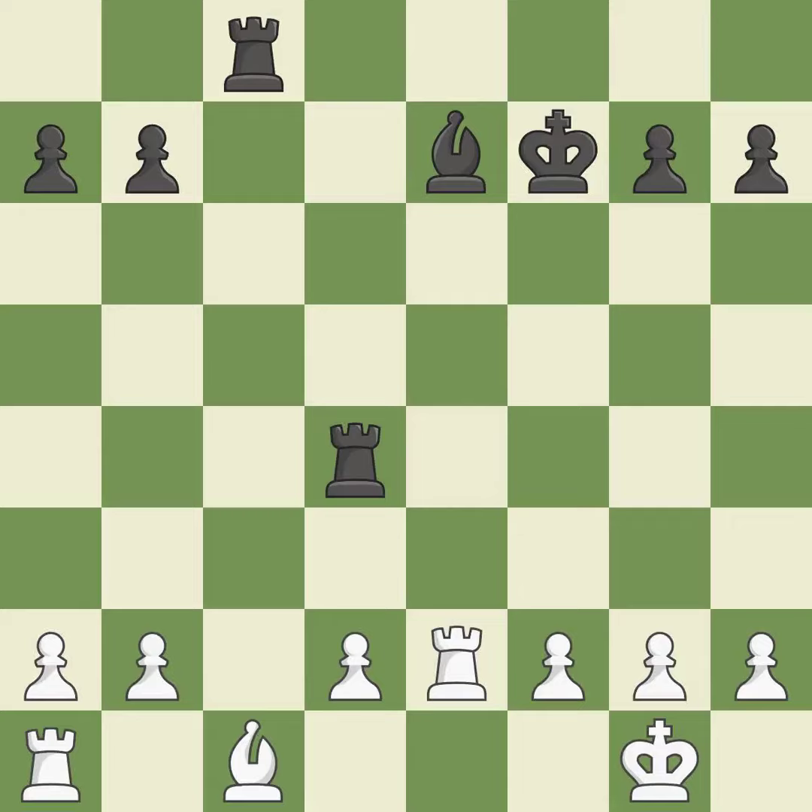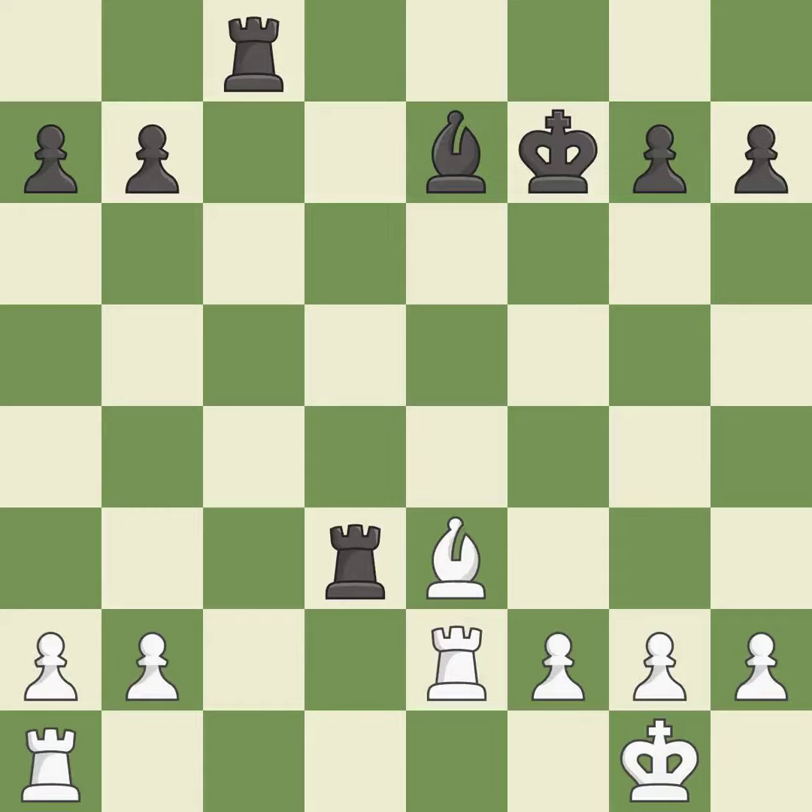That pawn was free for the taking — it is excellent. This misses a better way to prepare a bishop for development — it is an inaccuracy. This threatens to force eventual checkmate — it is best. This develops a bishop off its starting square, getting it into the action — it is best. This move puts the pawn on a safer square — it is excellent. White had an advantage, but now the game is close to equal — it is an inaccuracy.